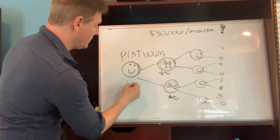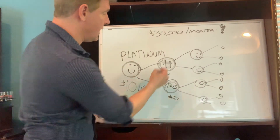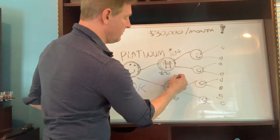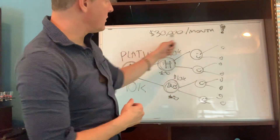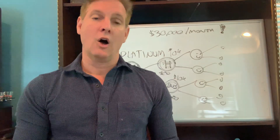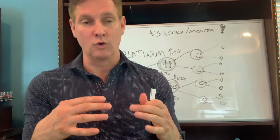Each position can make up to $10,000 per month. This one can make up to $10,000, this one can make up to $10,000, and this one can make up to $10,000. So what's $10,000 plus $10,000 plus $10,000? $30,000 potential income in your matrix.